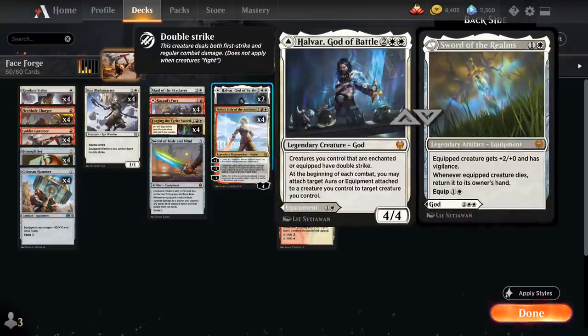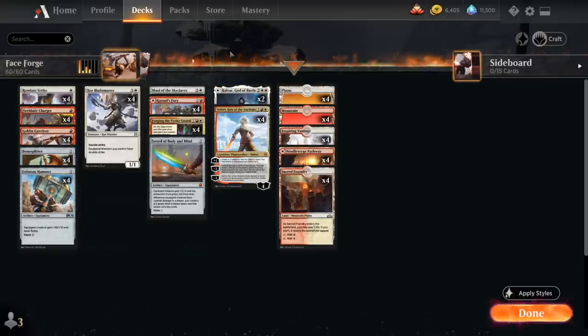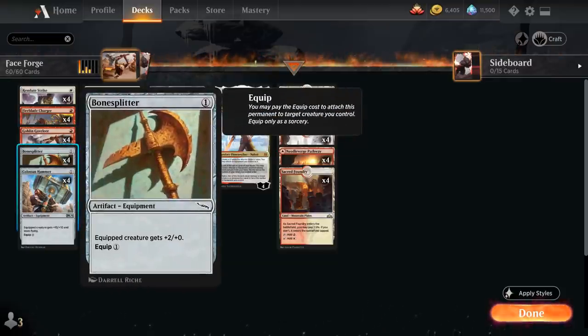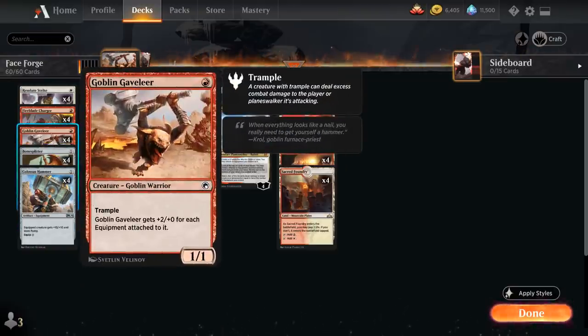Charger is also great with Sword of the Realms, making a 3-power threat with vigilance that can keep attacking and also play defense. If the opponent trades we get Charger back and re-equip it thanks to haste. Among our other cheap creatures, Goblin Gavalier is a 1-mana 1/1 Goblin Warrior with trample that gets +2/+0 for each equipment attached to it. Equipping Colossus Hammer makes a giant trampling threat, and Bone Splitter — another anthology card — is a 1-mana equipment that equips for 1 giving +2/+0, giving Gavalier 4 additional power.